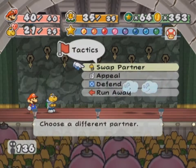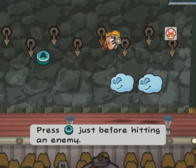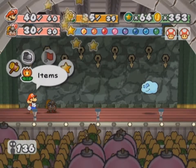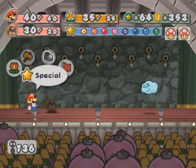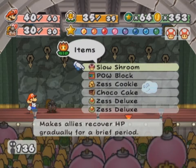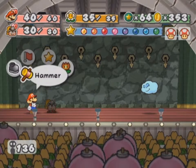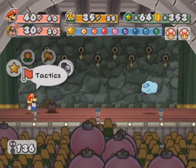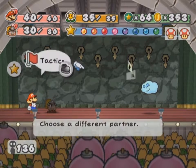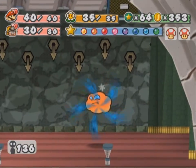At this point I can forego using the FP and instead headbonk a dude. Hey there, guy — would you like a headbonk? Unfortunate that you have been headbonked. That guy didn't come down, though. Maybe I should've used Fiery Jinx. I wish I had a lightning bolt or something — I had an opportunity to steal one before. I also had Hammer Throw in this setup before but got rid of it in favor of another Flower Saver. I guess I'm just gonna defend, because there's not a whole lot else I can do here.